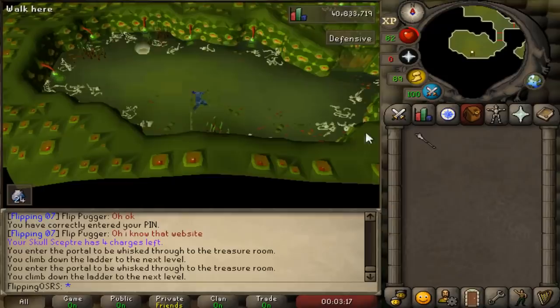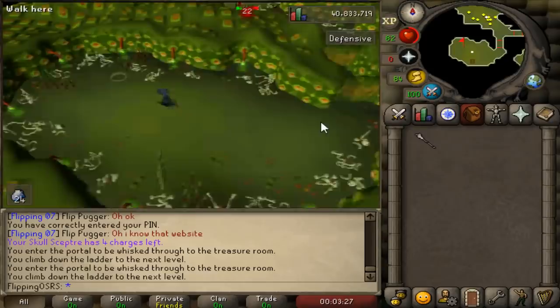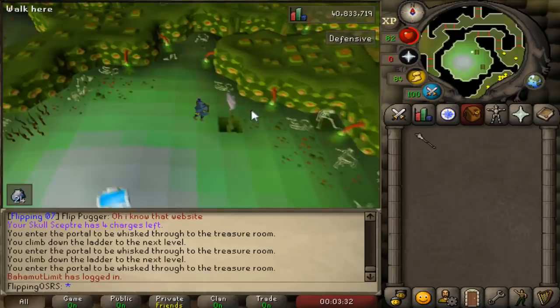Another important part of the Stronghold of Security is that it will help set up your account security, like the Authenticator. You will need to get the Authenticator hooked up on your account to get these boots, and more important than the boots is probably actually having the Authenticator. Having proper account security should be a goal for anyone — free-to-play or membership.